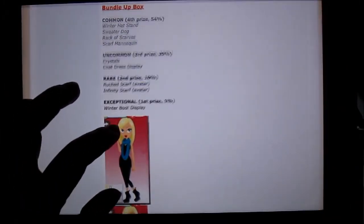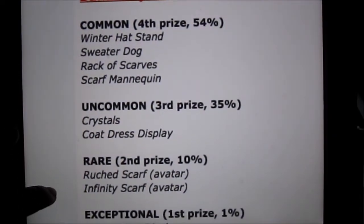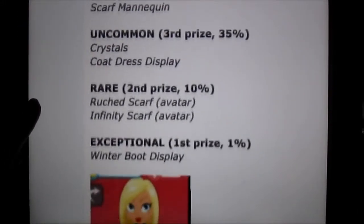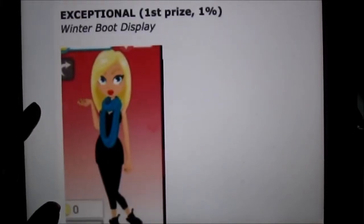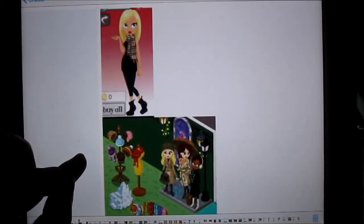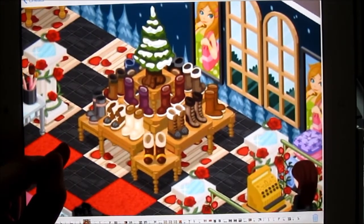Next we have the bundle of boxes. This is probably going to be really popular right now because it's so cold. You can get the winter hat stand, sweater dog, rack of scarves, scarf mannequin — the most common is what you'll usually get, and then it goes to uncommon. You get crystals, which are those little really pretty ice crystals that I see sometimes. The winter boot display is the most rare, and this is the infinity scarf. They can also get a Burberry-looking scarf from that same box. This is the winter boot display — the rarest item from the bundle of boxes.